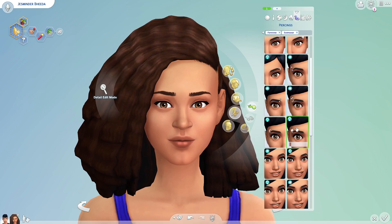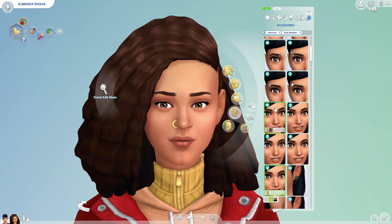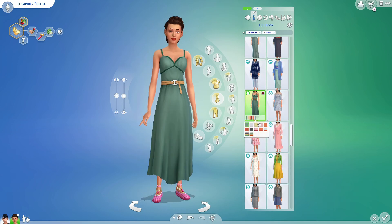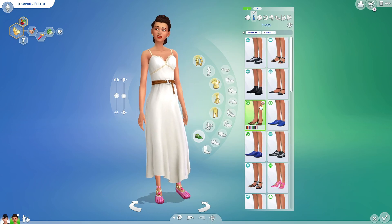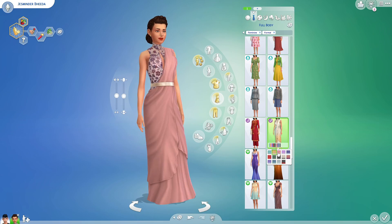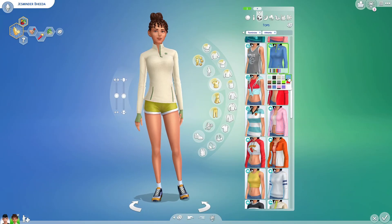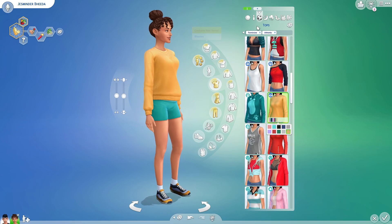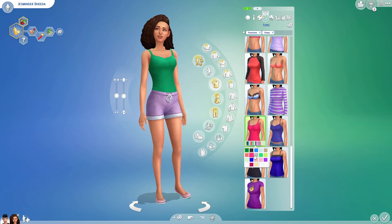I wanted to keep Jasminder's style true to herself, but I modernized their fashion overall. A makeover of the Vitas from three years ago looks completely different today because we have so many more packs and kits. With Arun, I strayed a little from his City Living attire — I kept a sweater or two and the tuxedo, but I gave him a look that fits his career. He's currently in the tech career, though I'm planning to give him a different one that better fits his aspiration and traits.